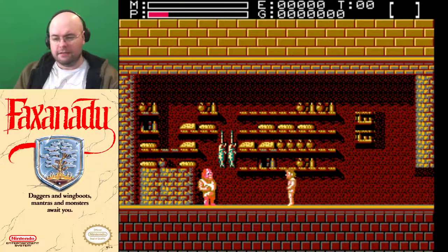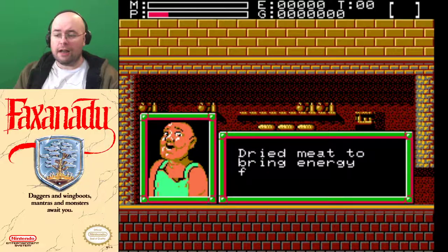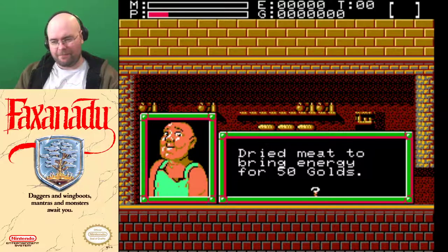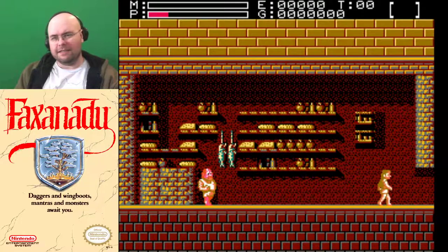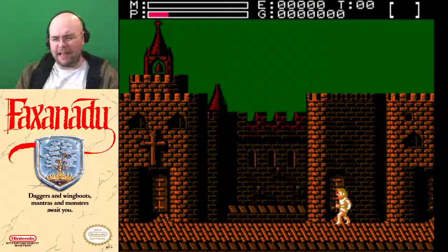It's side-scrolling and you can enter buildings. This is a fishmonger, for instance. I can go up and talk to the fishmonger. 'Dried meat to bring energy for 50 golds?' Well, I don't have any money. 'This is not enough golds' — 'You've not enough golds' is also a meme. For how little people actually played this game, it's strangely well-quoted.